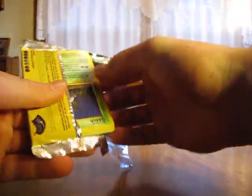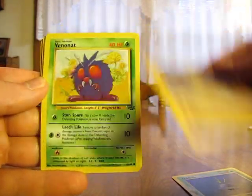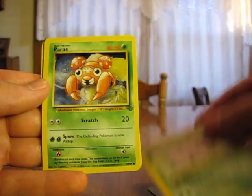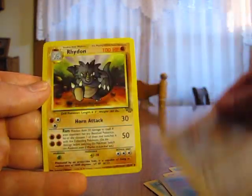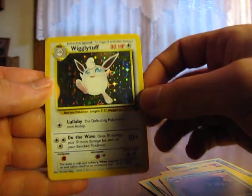We probably have about 16 packs left. Oddish, Cubone, Venonat, Eevee, Exeggcute, Paras, Jigglypuff, Fearow, Rhydon, Gloom, and a Wigglytuff Holo. That's nice.